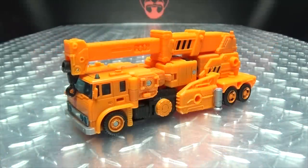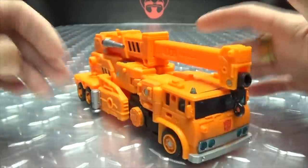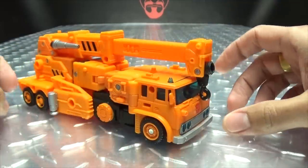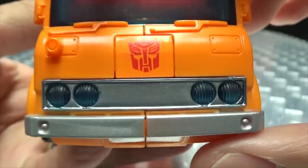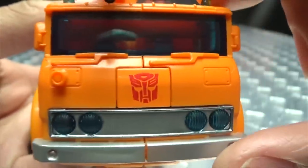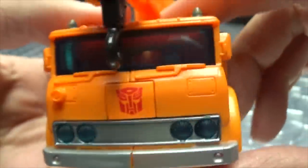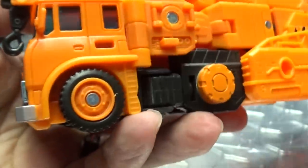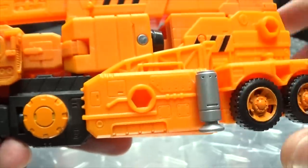Moving right along, we have Grapple — the first of the Voyagers in this first wave of Earthrise. Here is Grapple in his vehicle mode, all nice and orange. There's a whole lot of orange going on here — just a whole lot of grapply orange. Getting in close, you can see the front: some nice silver, with trans-clear and blue plastic for the headlights, as well as the windshield and windows. Nice Autobot symbol right there up front.